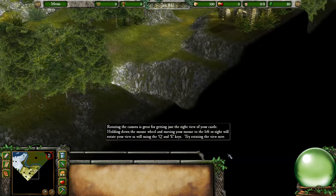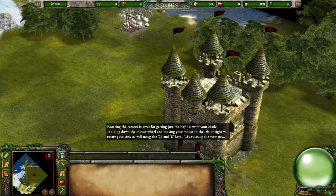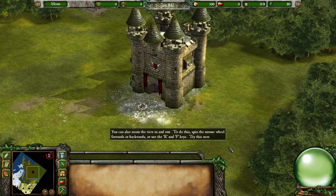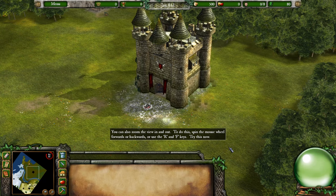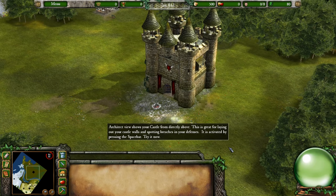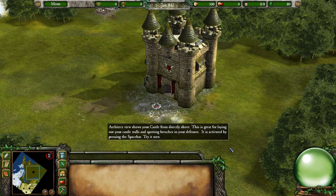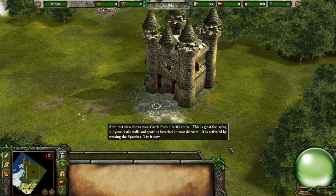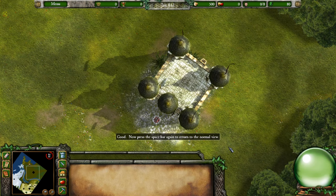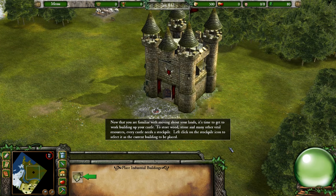Rotating the camera is great for getting just the right view of your castle. Holding down the mouse wheel and moving your mouse left or right will rotate your view, as will using the Q and E keys. You can also zoom the view in and out by spinning the mouse wheel forwards or backwards, or using the R and F keys. Architect view shows your castle from directly above — great for laying out walls and spotting breaches. It is activated by pressing the spacebar.